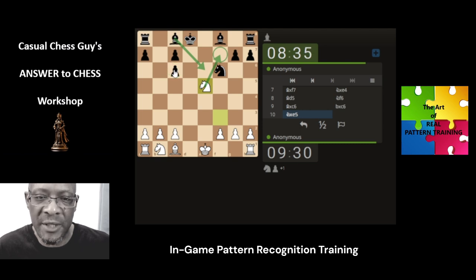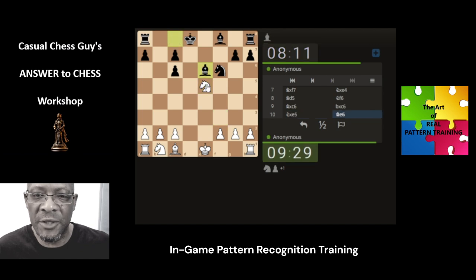Which one do they want — do they want to prevent the fork, or do they just let this pawn go? Do they move the king? Can't move the king here. So there are some benefits for us at this moment. The negatives are our pieces aren't developed, but we seem to have created a bit of chaos and carnage in the early part of the game just from our own pattern recognition. The bishop does come, so we're going to take.